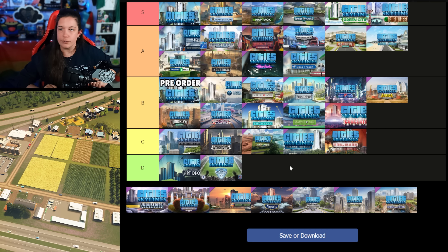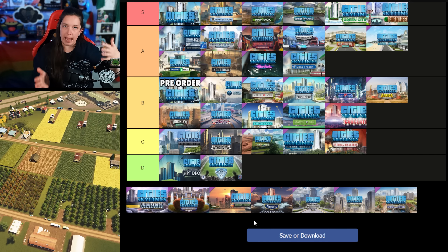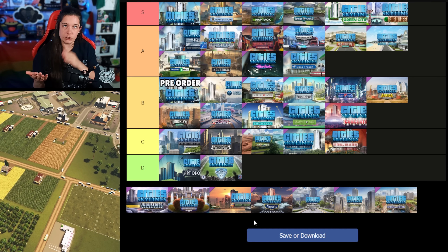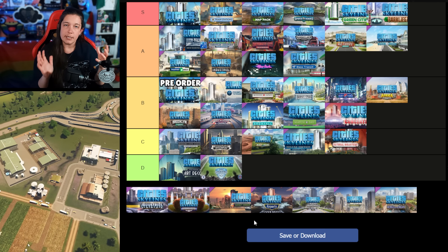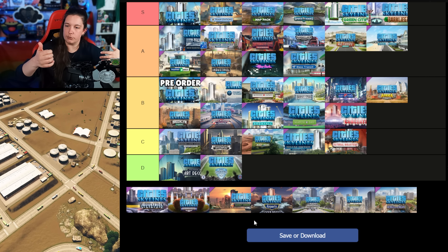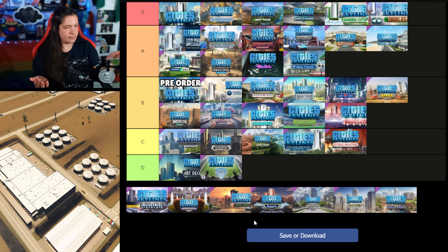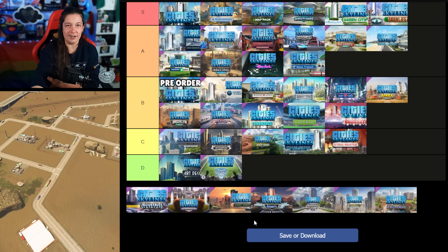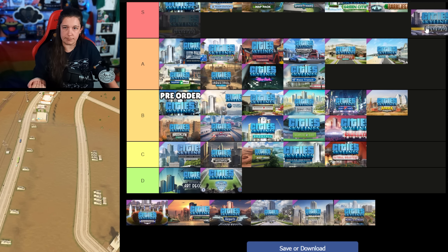Industries was released on the 23rd of October 2018. As far as bringing any sort of challenge into the game with game mechanics, Industries does that the most. It has the production chain which you need to balance. It can introduce extraordinary amounts of traffic if you don't figure out how to get your industry trucks out of the city or ship your goods through ships or trains — it just has the most potential to actually be difficult. Add to that the buildings are lovely looking, and laying out swaths of farmland or tree plantations is great. Nothing bad to be said here — this is 100% right up here in S tier.